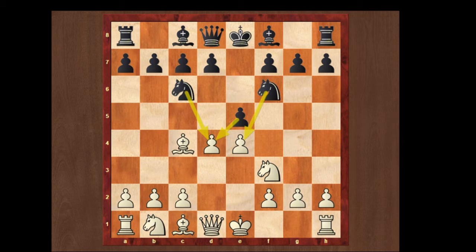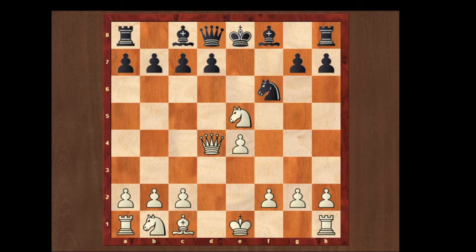Let's start with knight takes d4. If knight takes d4, we can just take the f7 pawn with our bishop, giving a check. King takes f7, knight takes e5 check, king e8, and queen takes d4. Here white has just won one extra pawn and black has just lost the castling right.